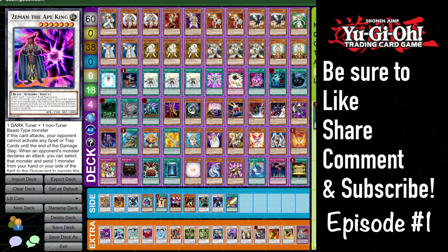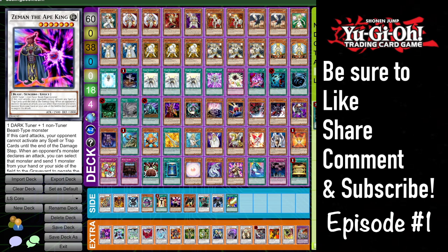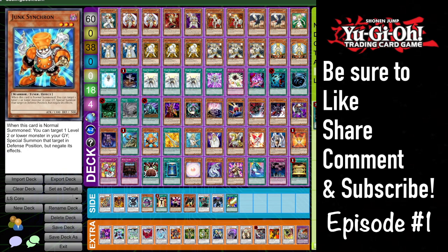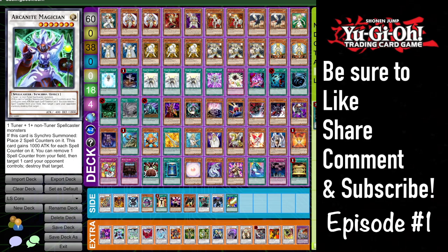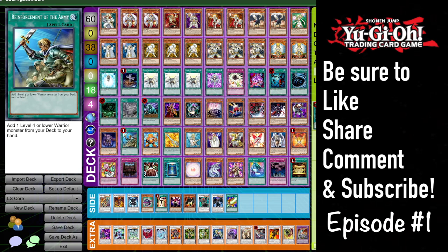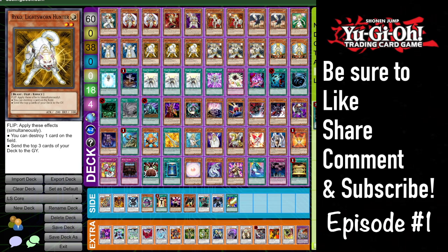A play to make Zeman the Ape King would be something like: flip Ryko, pop a set, normal summon Junk, bring back Ryko, make Zeman. While that may not sound like the best play, pure Lightsworn has a pretty broad extra deck. This guy hops over spells and traps when you attack, so he could definitely be worth including. Junk Synchron also lets you make Arcanite Magician — something like Lila pops a set, normal Junk, bring back Ryko, make Arcanite, hit two more cards. Definitely worth it. Bonus points for playing him in Twilight since he's another Dark. He gives ROTA more flexibility — before, ROTA felt very narrow, just grabbing a beater, but now with Junk Synchron in there I really do like ROTA.